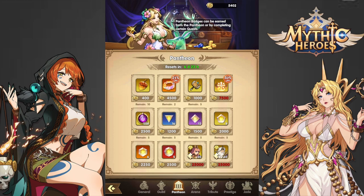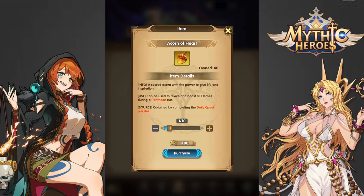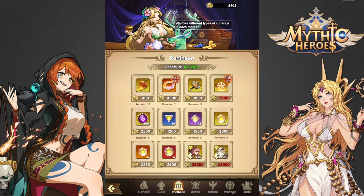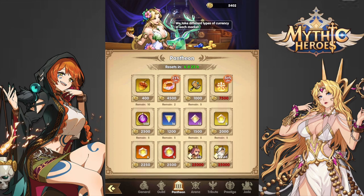I also usually have enough, after buying both Crown of Splendors and the Inherited Divinity, to buy out all of the Acorn of Hearts, because my Muses are kind of developed. One of the Muses gives you a plus 25% boost to Pantheon Coins, so I'll usually buy that out. If you're high enough VIP, you can usually also afford to buy out all of the Ascension Hammers, but I'm not that high VIP on this account, so that's a skip.